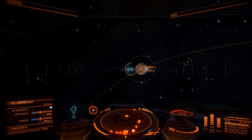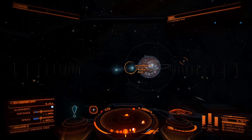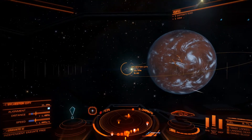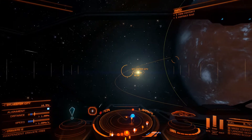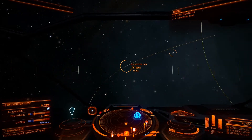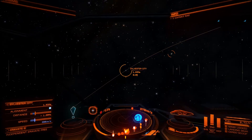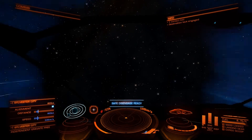It seems like I'm on point to land at the station without any major issues, just feathering the throttle, making sure I'm not going too slow or too fast. My speed's in the blue; just waiting for my distance to get in the blue before I drop out of super cruise. Even though this is time consuming, I still love it — then you're going to see the station show up. Boom!